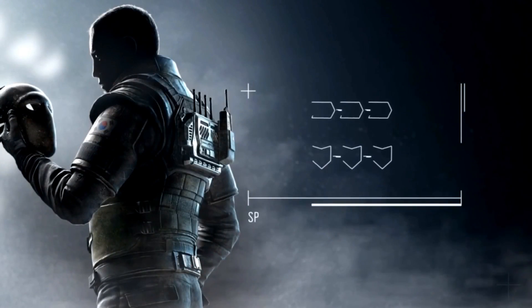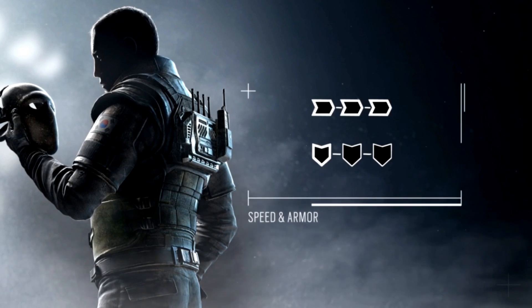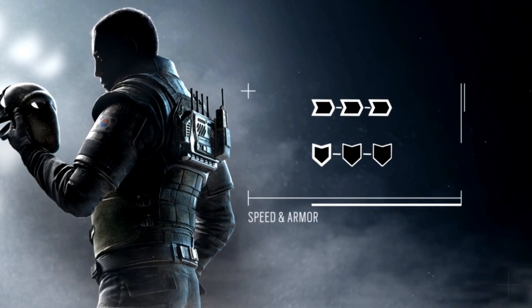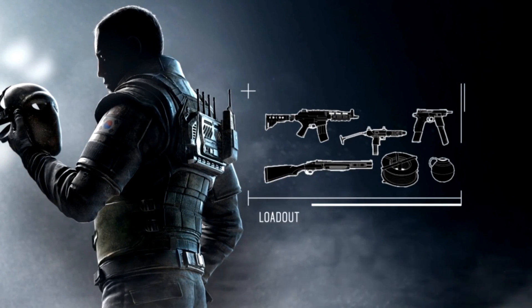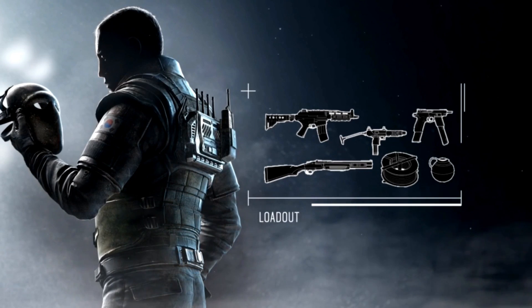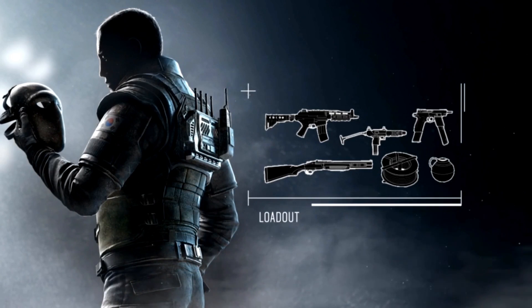Let's take a look at his loadout. He's a roamer, so he's three-speed one-armor — a very aggressive defender and a lot of fun to play. He comes with a K1A1 submachine gun with 30-round mags, and two machine pistols as secondaries. But the real special weapon here is the shotgun, the Boss G22 — it's really a unique shotgun, and we've never done anything like it in the game.